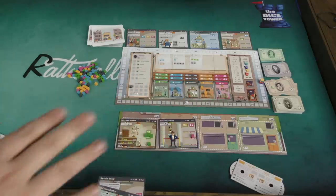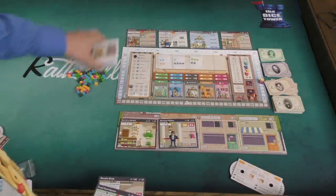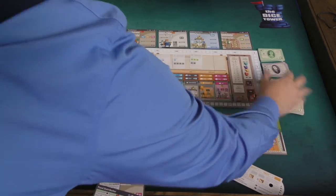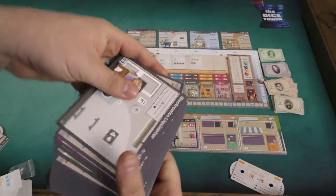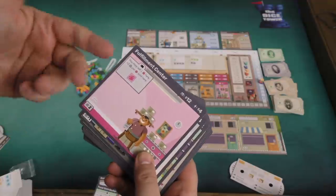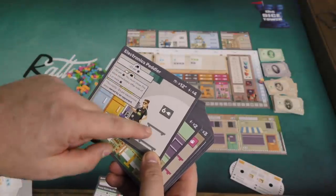There are a lot of pieces in this game. I wish the box were just slightly bigger — you really have to work to fit everything inside. But I like the card money; card money is much better than paper money. There's a huge number of buildings, and every single one not only looks cool with little pictures, but they work well thematically.